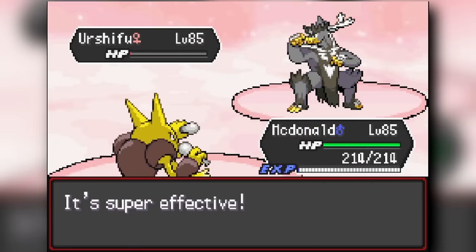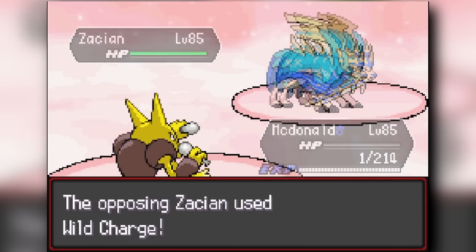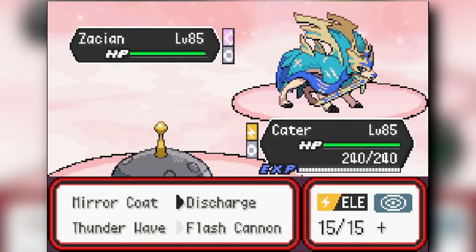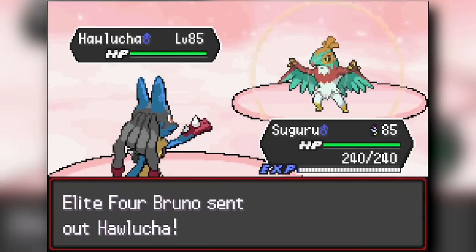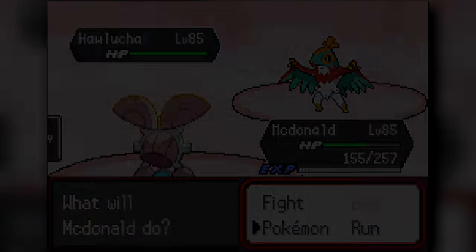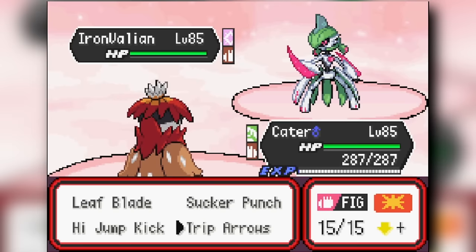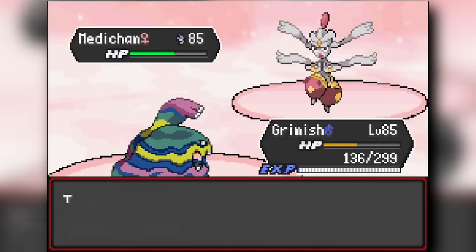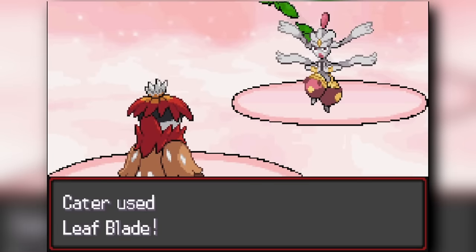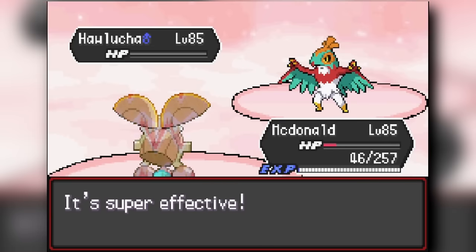Bruno is the fighting-type Elite Four member. I start with Alakazam and go for two Focus Blasts — a hard combination — surviving a Wicked Blow. Zacian comes out and I sack Alakazam, then Magnezone uses two Flash Cannons and survives a Close Combat with Sturdy before getting chipped. Lucario uses Bullet Punch to knock out Zacian. His next Pokemon is a Hawlucha, so I go to Magearna. He forces out his Dusk Mane Necrozma; I try Lucario's High Jump Kick but get knocked out, so Decidueye uses Sucker Punch. He switches to his Iron Valiant; Muk survives a Moonblast and uses Gunk Shot to knock it out. Then Medicham comes out — Decidueye outspeeds and uses Leaf Blade to knock it out. I sacrifice Decidueye against the Hawlucha in the back, and Magearna uses Flutter Cannon to finish. Bruno is down.